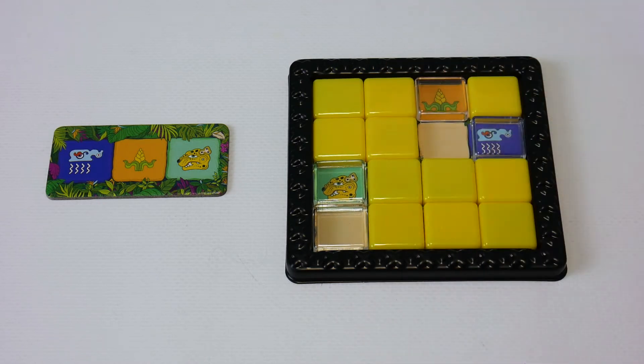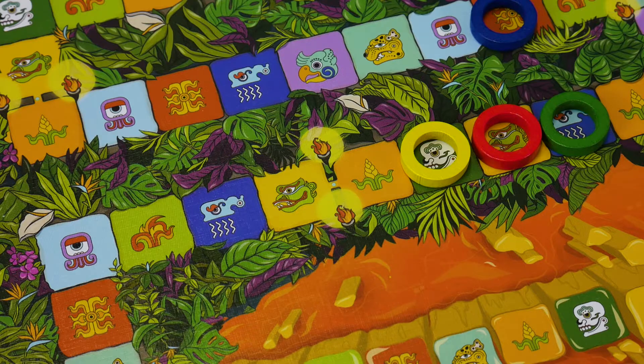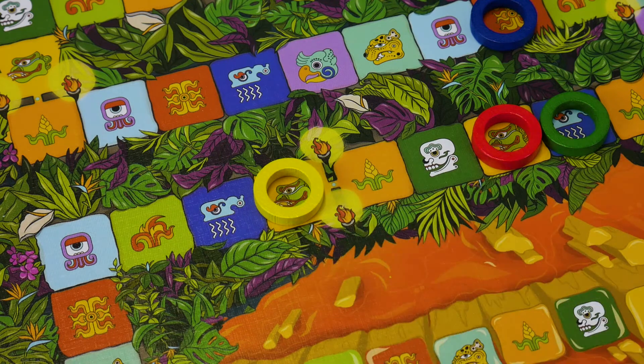If you reach the goal within the given time, you can take a scoring tile and advance on the scoring track. Be careful, because not all the symbols on the scoring tiles will make your disc move forward.